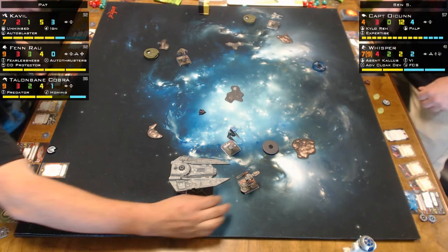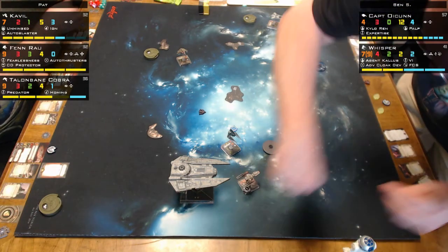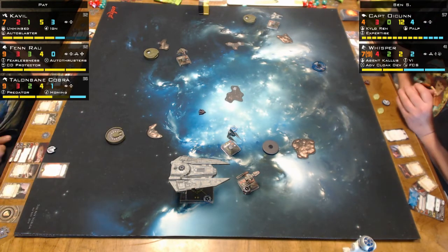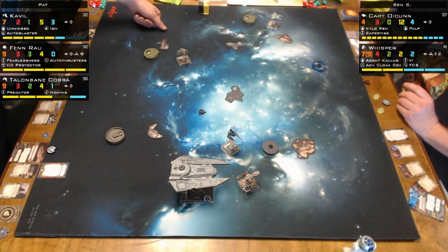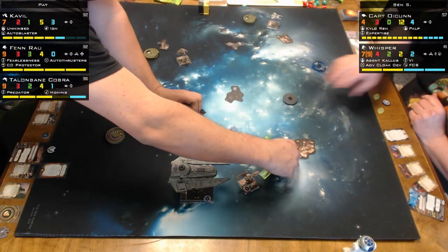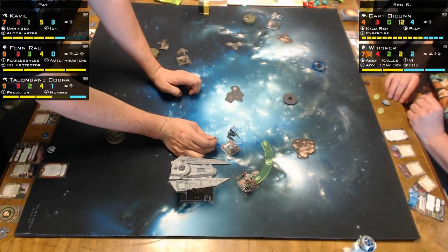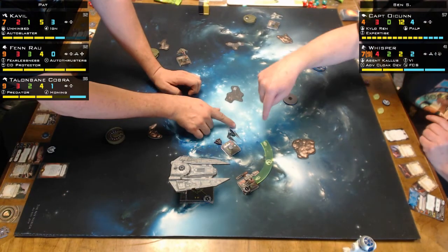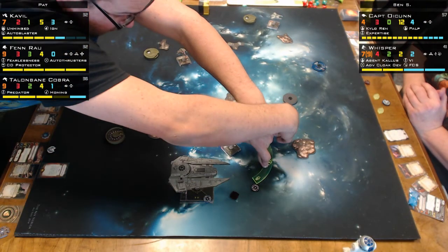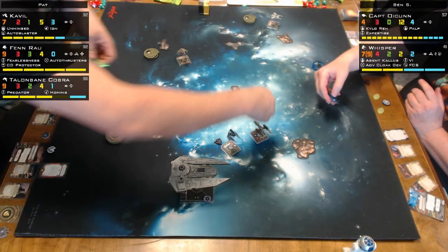Cavill has eight hull, but I am hitting him hardcore here. Where does Cavill go? He went one forward or something. Oh, there he goes — he's doing a three hard. So he gets out of my range. Actually, that's really good flying. Because if he remembers to use his auto blasters, he should be in range one.